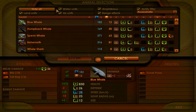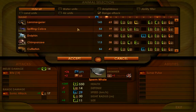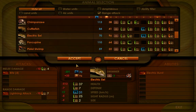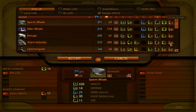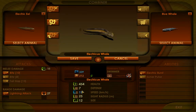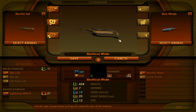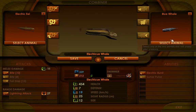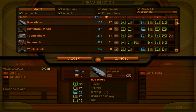Let me take you through one more example. Let's try to find a ranged unit we really like — how about the electric eel? My goal is to make a level three ranged unit with the electric eel. I want it to be amphibious — able to swim in water but also be on land — and I also want it to have the highest damage possible, maximizing range damage at level three.